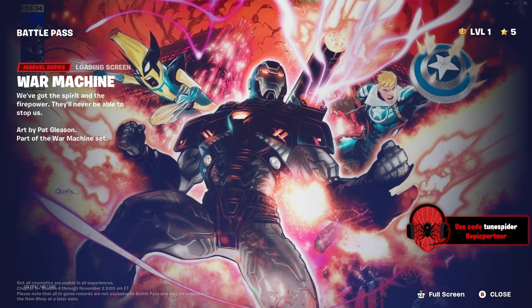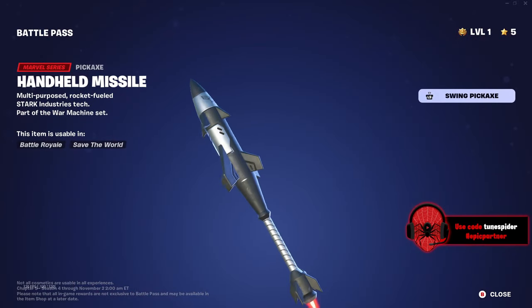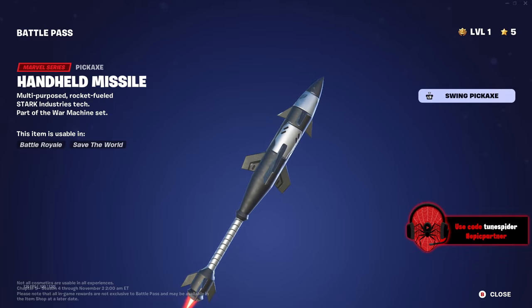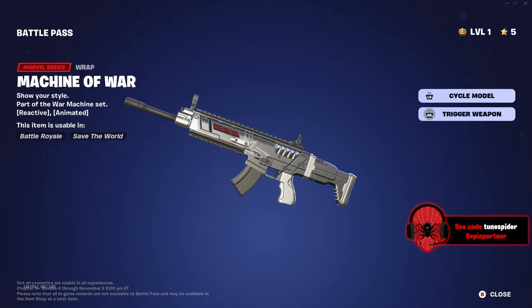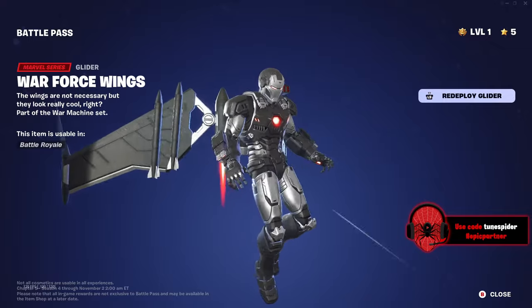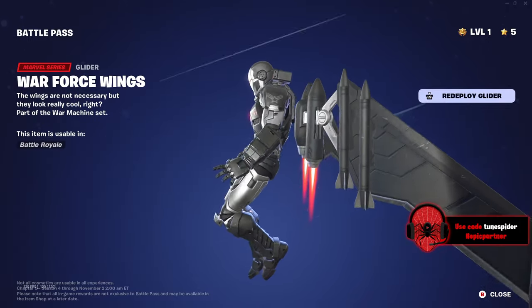War Machine, let's go! I like that these loading screens include other characters from the battle pass. The pickaxe is a handheld missile — interesting, I would have preferred the stun baton but this is cool. The gun wrap gives military vibes, I really like it. That loading animation in the front goes hard.